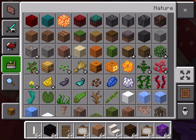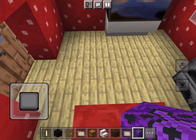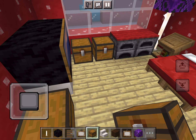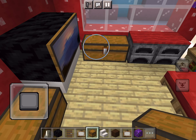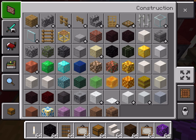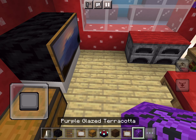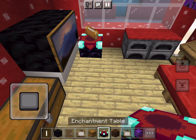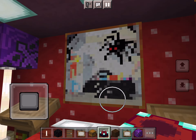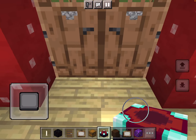And then I'll add a chest. Or better yet, let's give Muno an enchantment table. There we go. I think that's the end of Muno's house with his bed, his bug picture, and his TV and his furnace and all that.